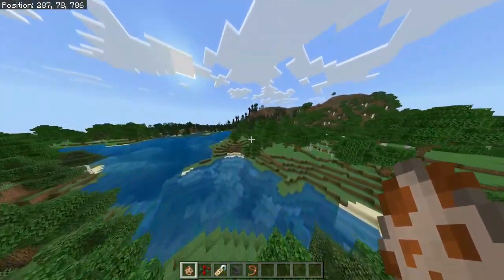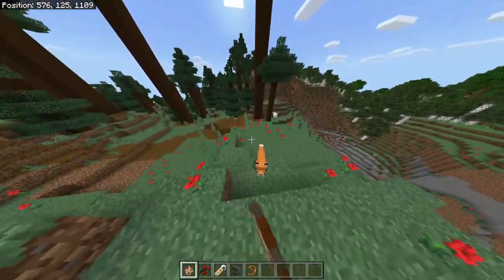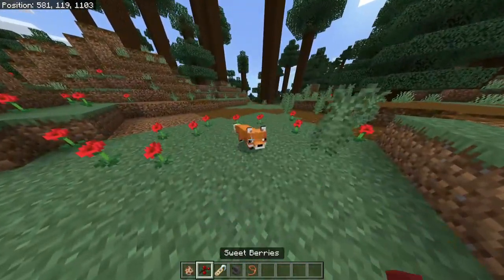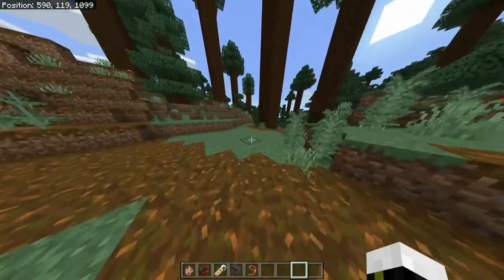Hello there and welcome to a new video where I'll be talking to you about how to tame a fox. So just for you to know, foxes are found on taiga biomes and they normally run away from you.